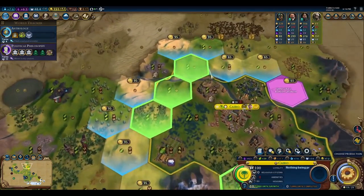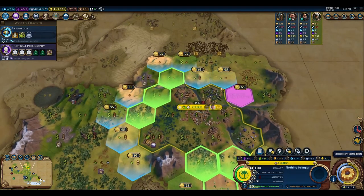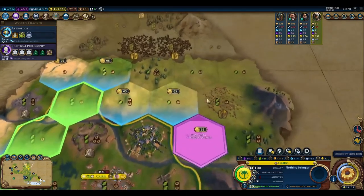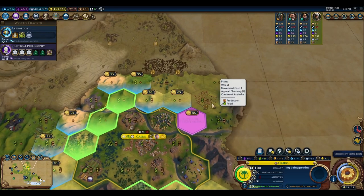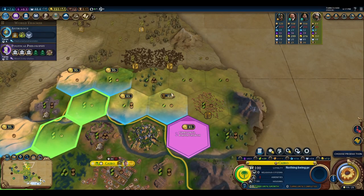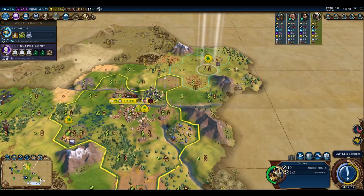I don't really like where I have to position the Encampment. I'd prefer to position it elsewhere — this is not the side I really want to be defending, although I guess it defends from barbarians. Plus I don't have a lot of flatland adjacencies next to it, which is what you want for Encampments. This actually leads me to believe I should maybe buy this tile so that I have three flatlands to build, since Encampments give bonuses for wonders that can be built next to flatlands. I'm going to buy this tile so the Encampment has three flatlands next to it.